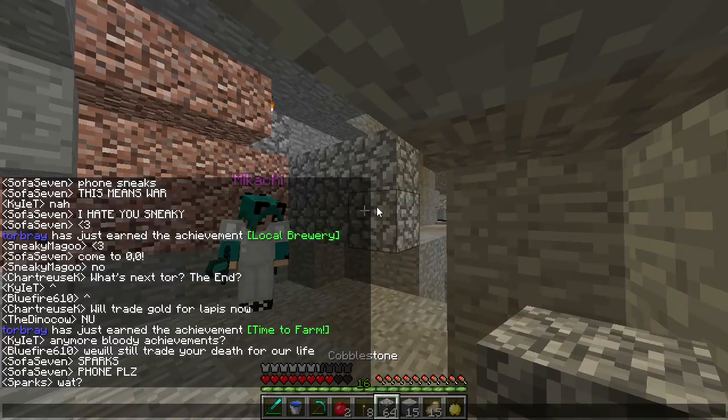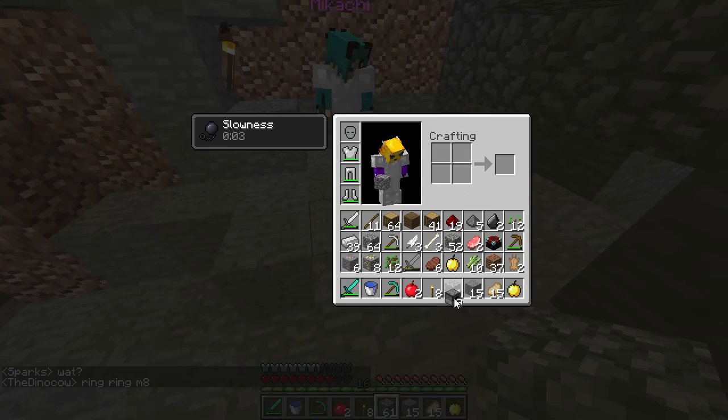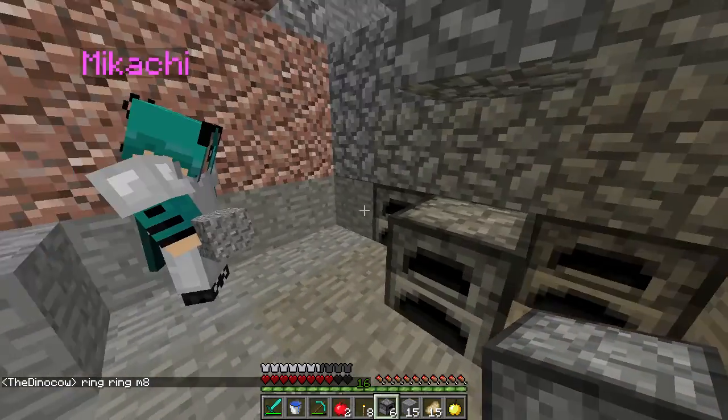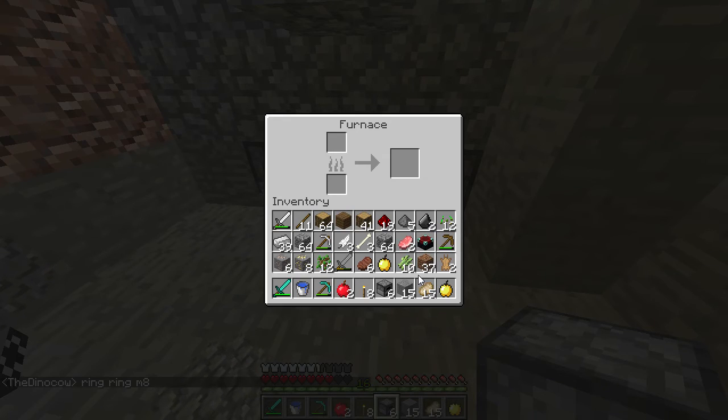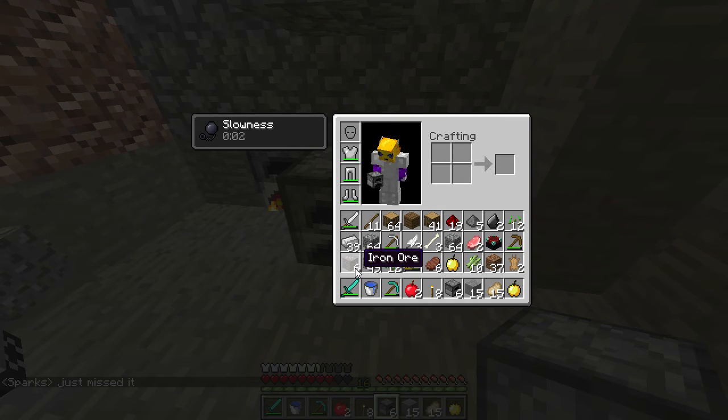Do you want to actually do it here? Yeah, let's just block that off. I've got nine furnaces on me, so I think I'm qualified. I don't have eight. Just use wood. I've got 60 coal on me. It's not as if we're gonna run out of coal, we're surrounded by it. I'm out of coal, by the way.